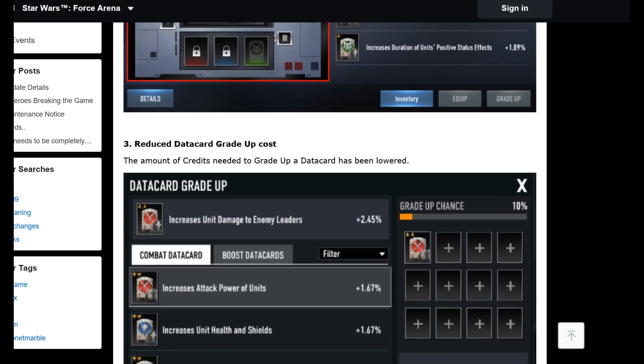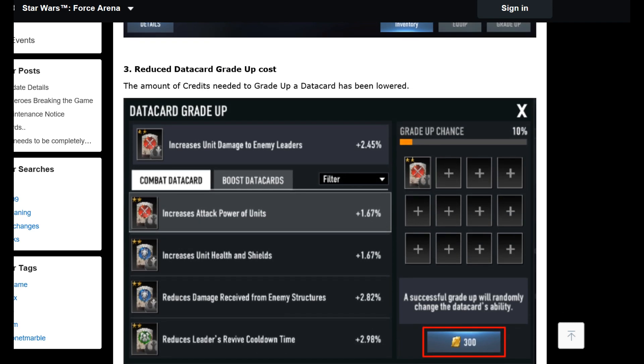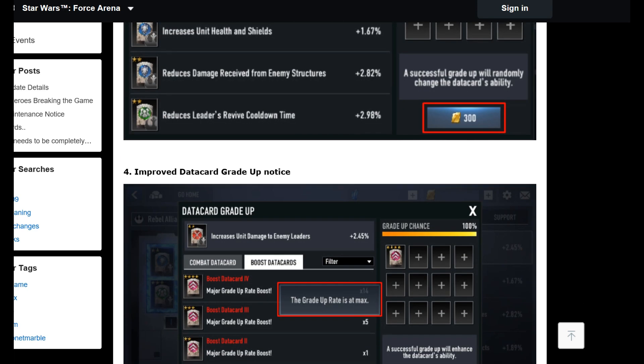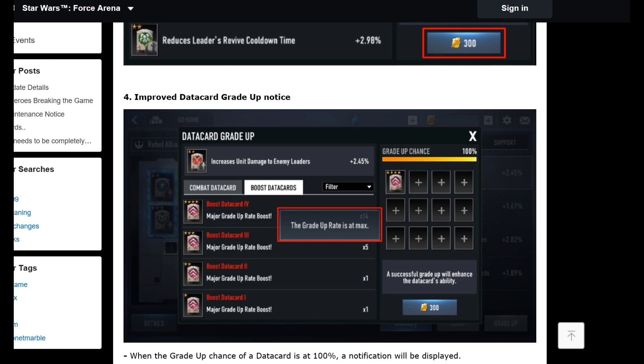Next up: reduced data card grade-up cost. The amount of credits needed to grade up a data card has been lowered. It doesn't say exactly how much, but it can cost quite a lot of credits when leveling up these cards — especially on the right-hand side where you're using a lot of cards, it could be almost 10,000 to 15,000 credits. Improved data card grade-up notice: the grade-up rate is now shown at max.